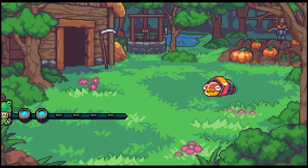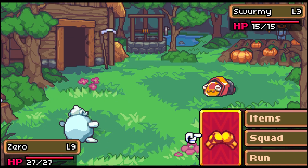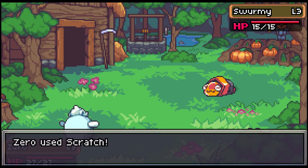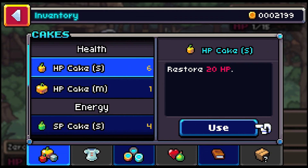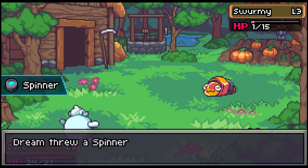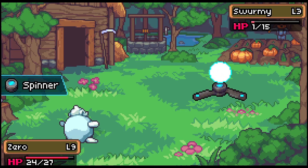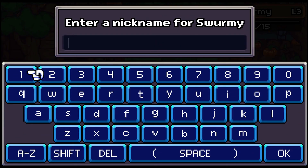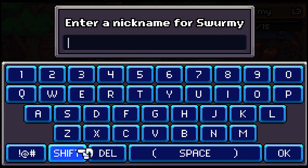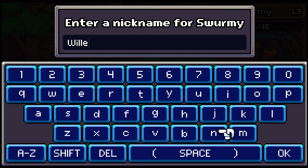Oh, a Swirmy! Okay, let's hope we don't one-hit KO this Swirmy. It's level 3, so that's at least better than a level 1, right? Zero. You're really pushing it, buddy. Let's just use a normal spinner. Let's just use a Swirmy. Yes! Actually, I just got a feeling for a name for this Swirmy, and I'm feeling a Dutch name.